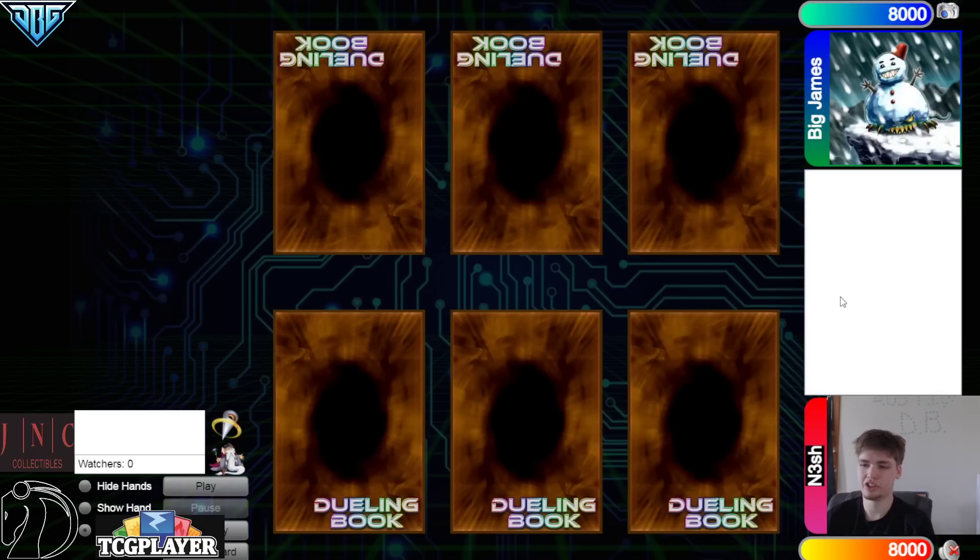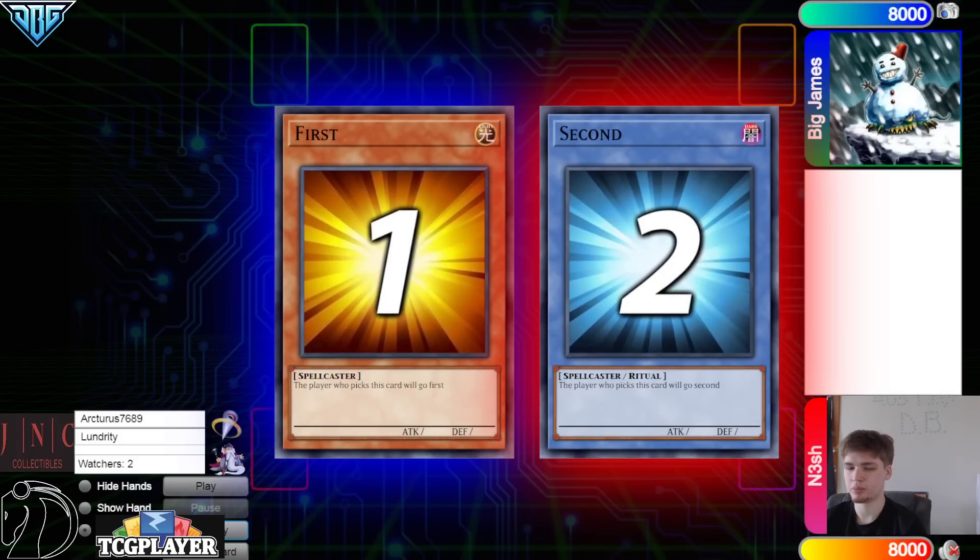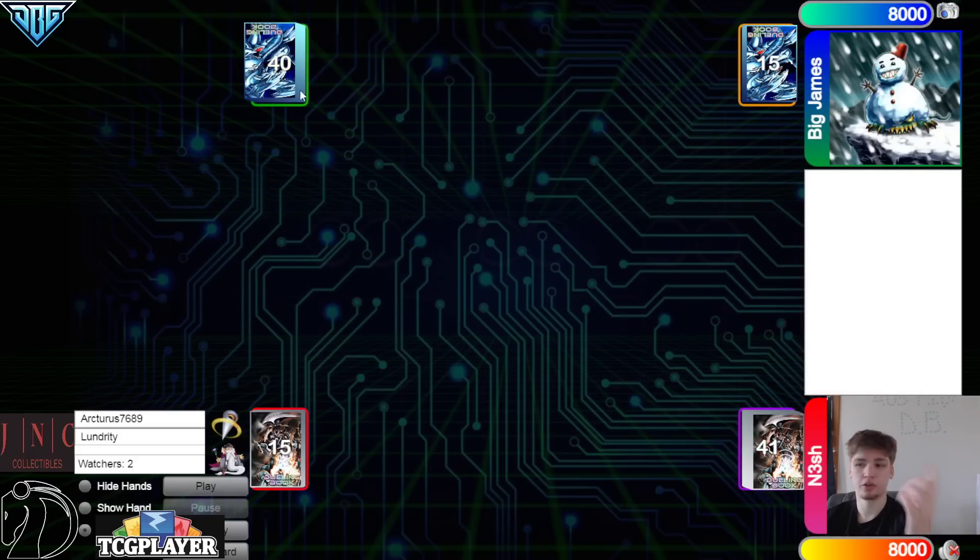You can check out Nesh's Twitch down below, and you can check out the Coliseum — it's the place where this was hosted. Check out the Discord link down below if you want to play any of these yourself. Hopping right in, we're going to see Big James win the Rock Paper Scissors and they'll go first.